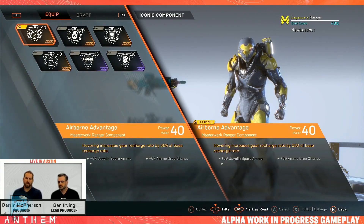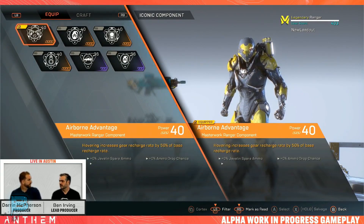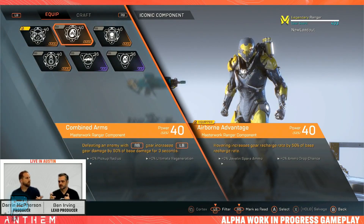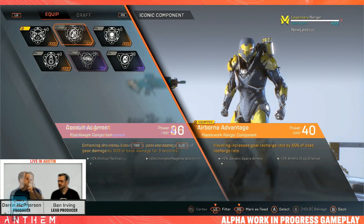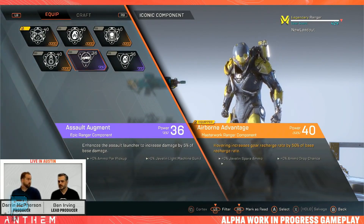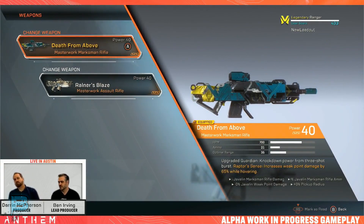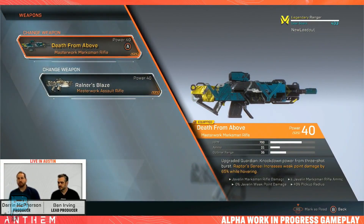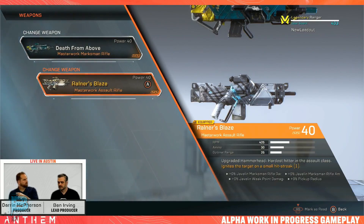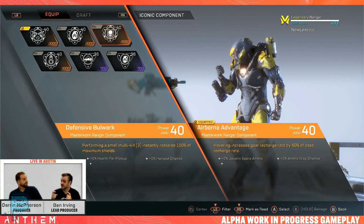Components are javelin-specific and can be broken into two categories: utility benefits and damage benefits. Utility gives you more ammo or increased flight time; damage increases impact or blast radius for a grenade, for example. You really need to pay attention to what components you're adding to your javelin and how they work in conjunction with your weapons and play style. There will be random rolls for certain weapons and components, affecting how they benefit your javelin as you progress through the story.